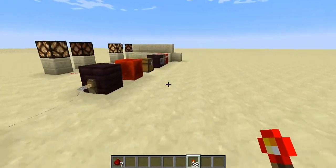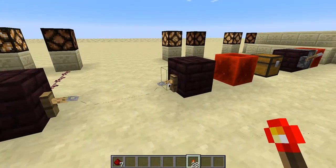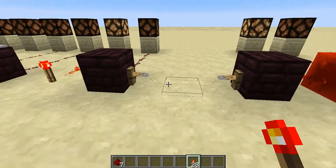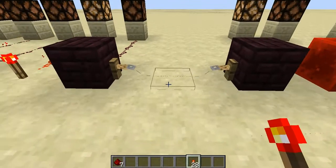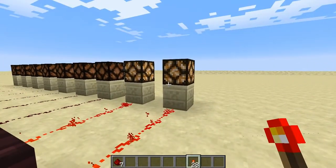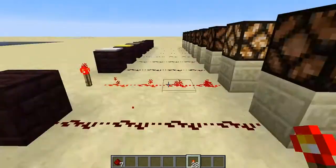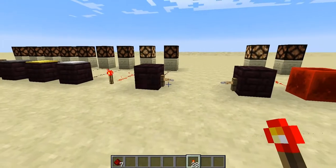The next thing we've got is tripwire hooks. It requires two of these to work — I've got one on that block and one there, and they must be connected with string. You can't have them any closer than this right here; you've got to have at least one piece of string in between them. I stand here, I trip them, it's on; I move off, they're off. If I run through, it only stays on for a second.